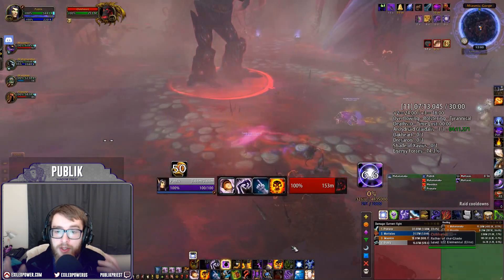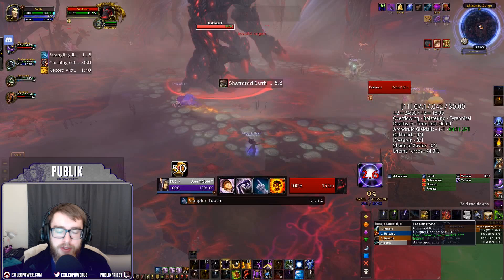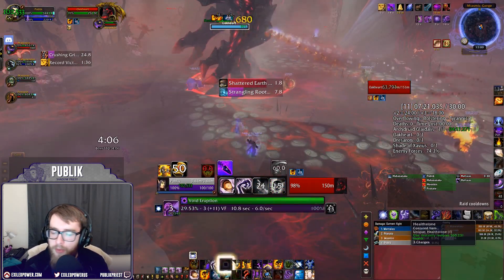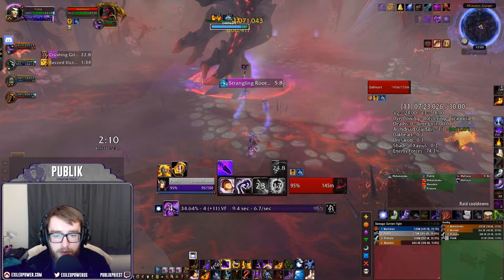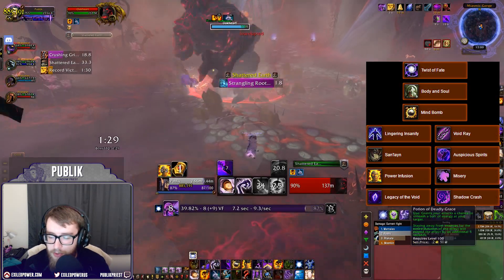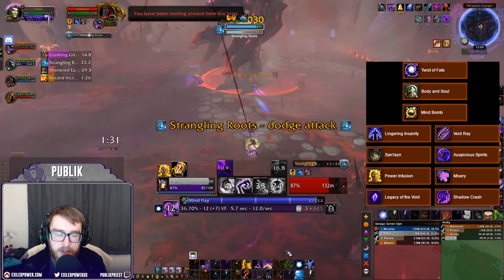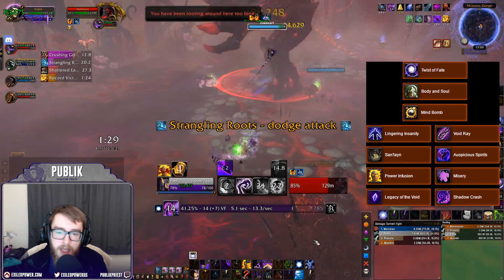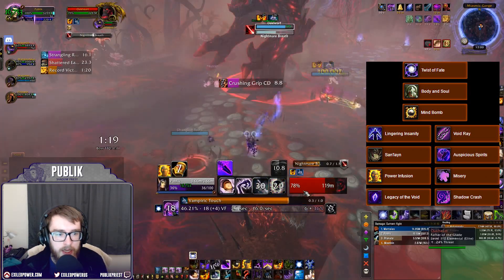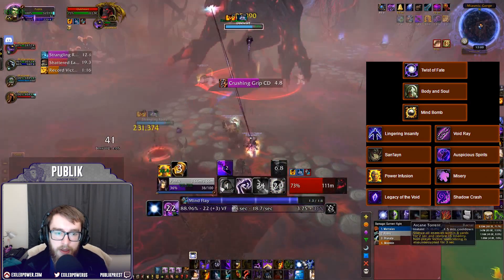The first thing I want to cover is talents for Shadow Priest in Mythic Plus. Our first three rows are pretty much set in every situation: Twist of Fate, Body and Soul, and Mind Bomb. These are your go-to options. My reasons are the same as in the Shadow guide, so check that out. This is where we start to get meaningful choices.